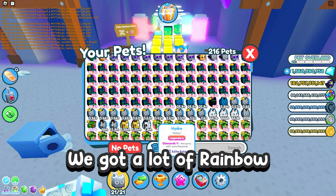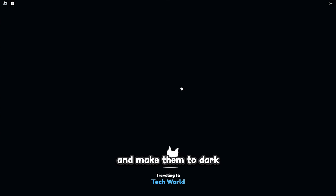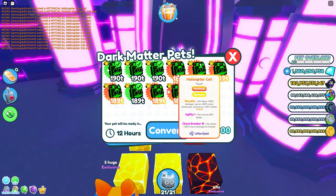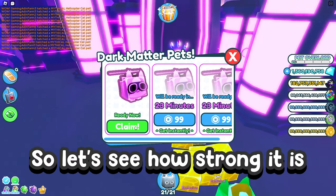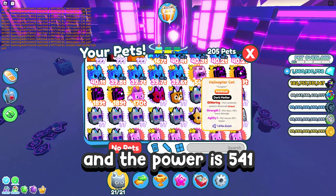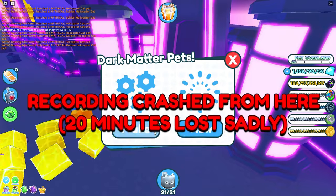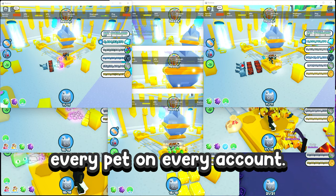We got a lot of rainbow rich cats, so let's go to the dark tech area and make them into dark matter ones. We can now even claim one dark matter helicopter cat — let's see how strong it is. The power is 541 trillion. Wow, that's strong! Let's convert now every pet on every account.